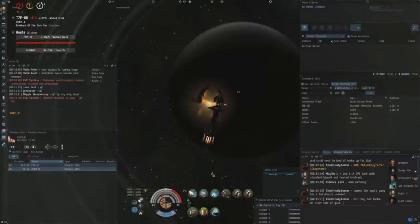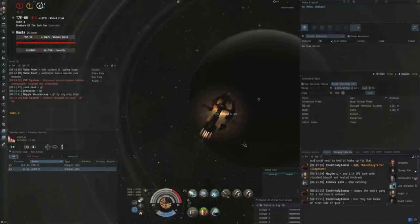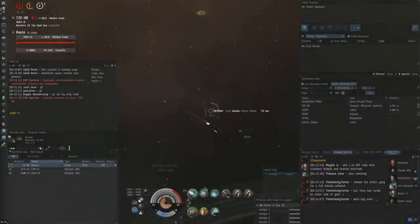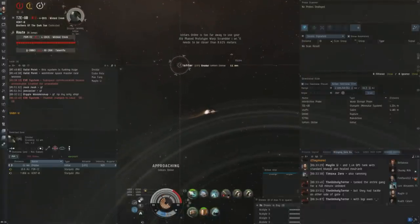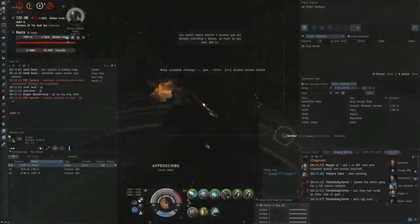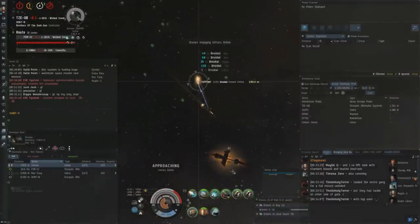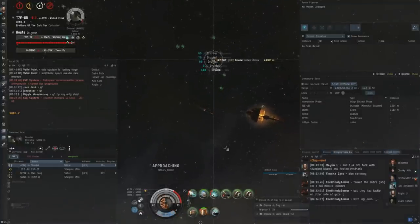This next fight is kind of interesting — this is just after the Hurricane kill in my video, where I kill the Hurricane and the Thrasher, but the Ishtar and the Rupture I don't kill. The Ishtar runs off and then the Rupture burns away. There was an Ishtar and Saber on my out gate, and I don't know what else they have. As the Ishtar decloaks, I decide to go in on it, and I notice local went up by one as the Saber decloaks — the Saber is probably going to be my primary target.